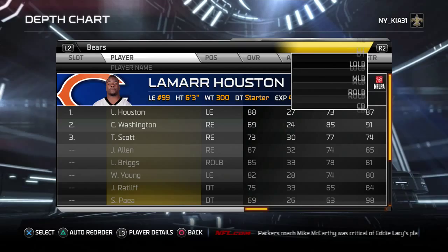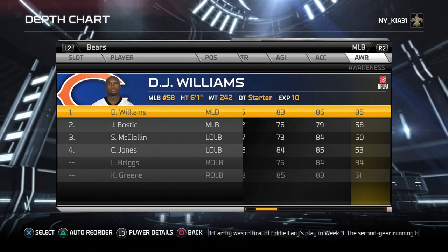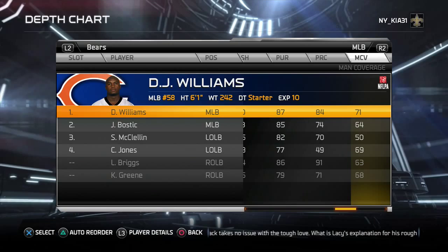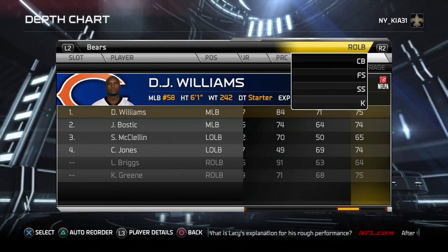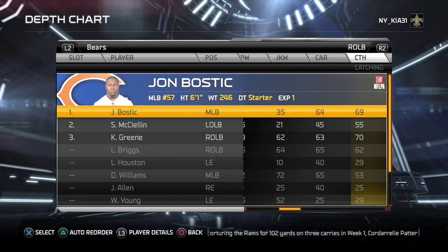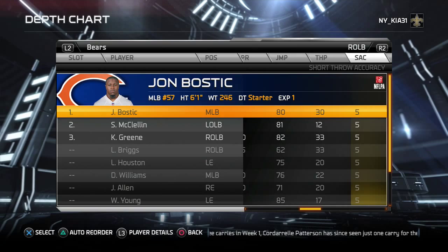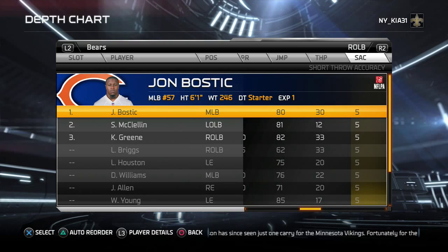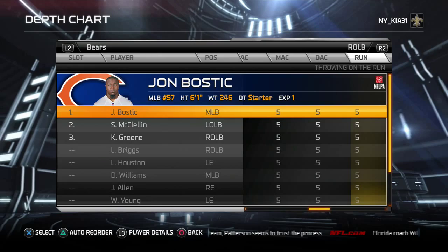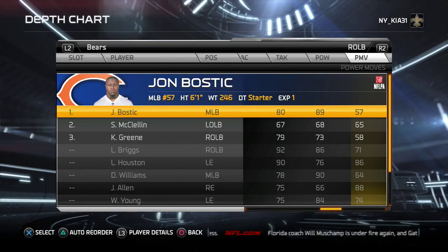D.J. Williams is not very stout but he's athletic — he won't get off blocks well but he has some good defensive tackles helping him out. 87 pursuit, 84 play recognition, can man up occasionally, 75 zone coverage is very good. John Bostic plays the open side backer — 83 speed. Awareness issues mean you may want to user him. He has 89 hit power, good pursuit, average play recognition, 74 zone coverage.